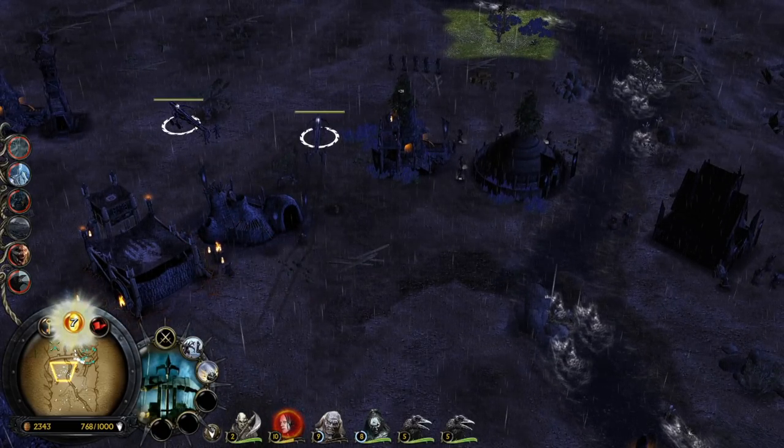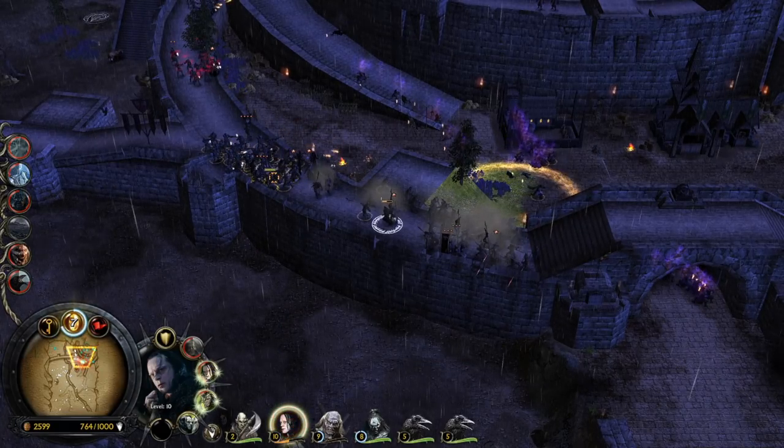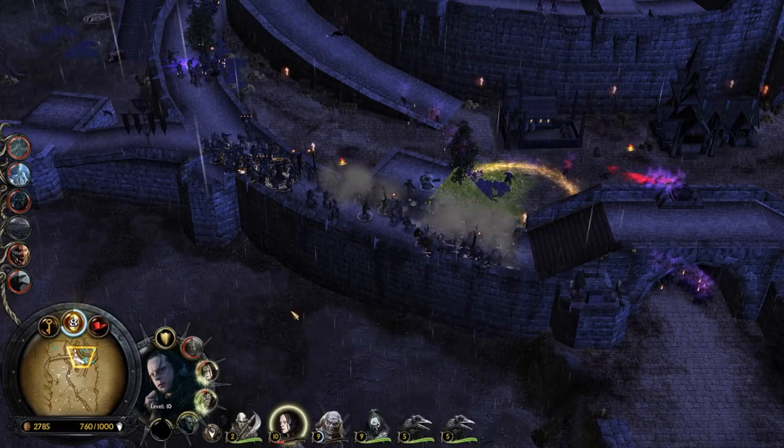We need units — we are losing all of them. Warmtongue please don't die. Can I right-click on this ability on a target hero? No — that's not possible unfortunately.